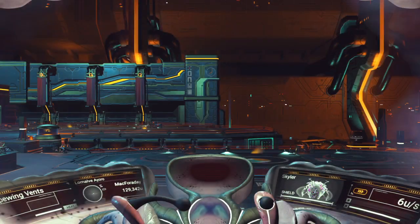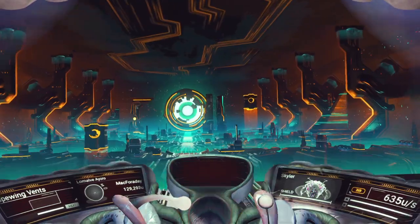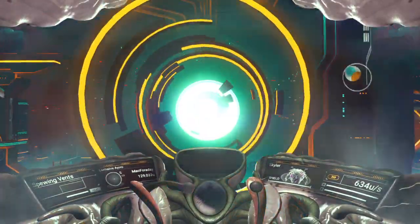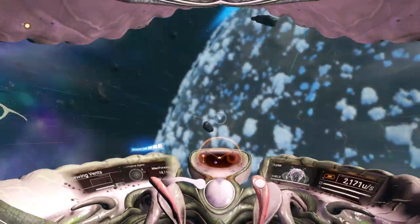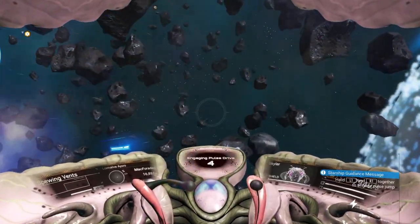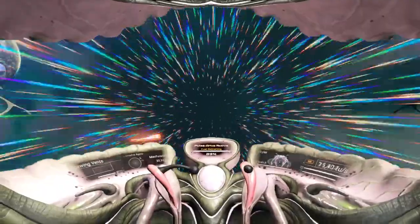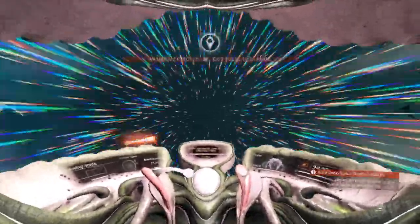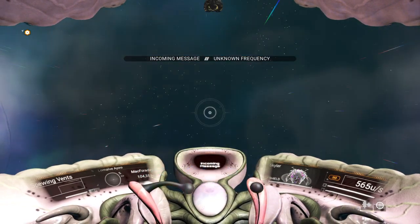I'll take my current living ship out. You don't have to have your living ship — I think it works in any ship — but I'm just in my first living ship to show that I have one already. Here we go. Anomaly. That was fast — happened immediately.